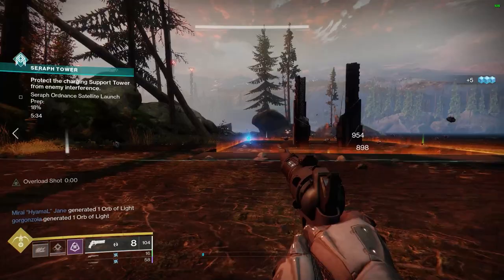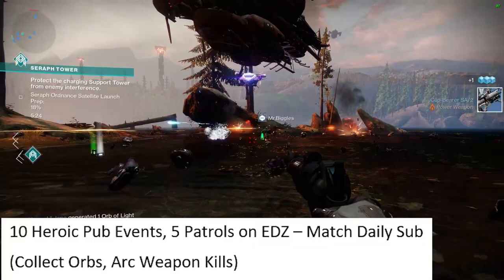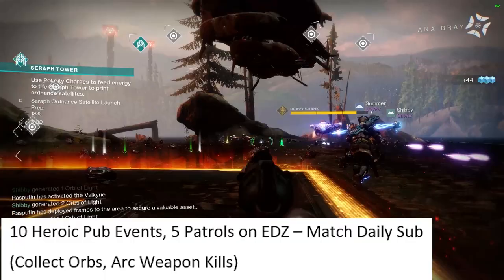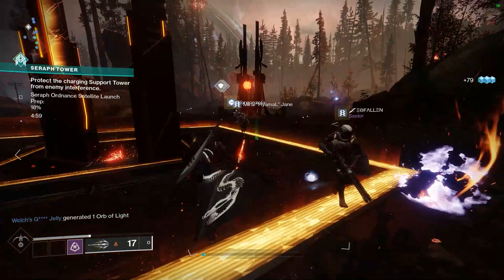After completing Crucible, you're going to need to do 10 heroic public events and five patrols in the EDZ. Hunters sort of get the short end of the stick here since the other two classes have the Contact public event going on — it's a trade-off of time versus rewards. You might finish faster in the EDZ but won't get as many umbral engrams. While doing this, match the daily subclass, collect orbs, and get arc weapon kills. Then move into the strikes playlist, match the daily subclass, and focus on arc weapon kills.